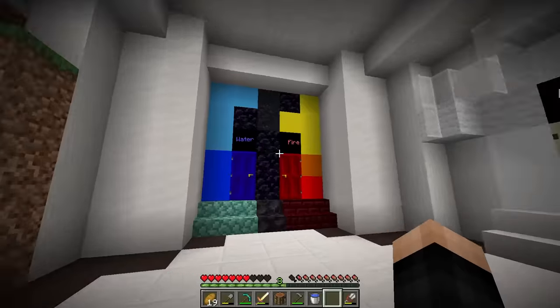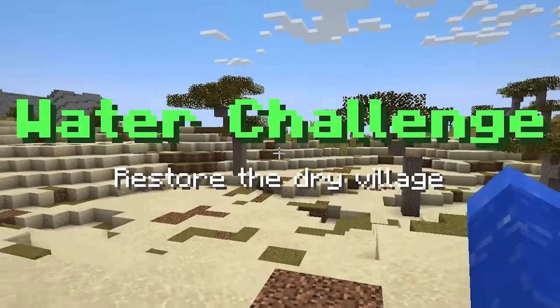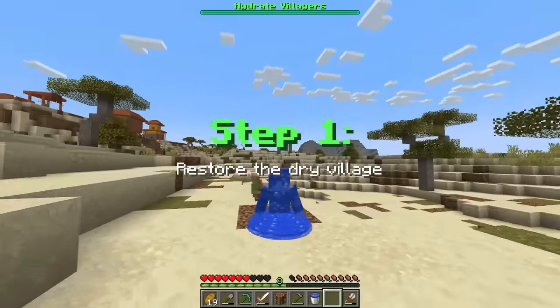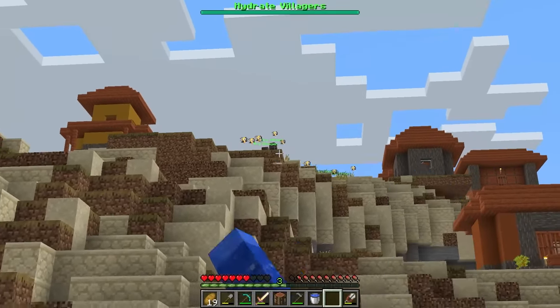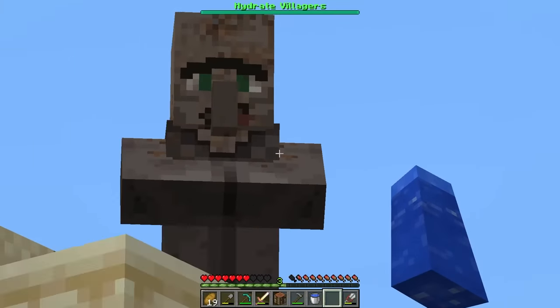Now we got water, fire, or wind. Why don't we go for water next? Water challenge. Restore the dry village. What the heck happened here? Oh, and we're made of water now. Now our body is the water element. And I assume I got to hydrate the villagers. So I think I might know how to do this. Oh my gosh, he's shocked. Holy - this is why you drink water, guys.